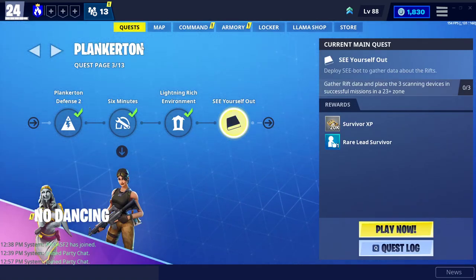Hey, what's up guys and welcome back to my YouTube channel. Today's video, I'll be showing you guys how to complete the 'See Yourself Out' mission in Fortnite Save the World. It is a Plankton mission, and it is in page three. The description says: deploy C-bot to gather data about the rifts, gather rift data.